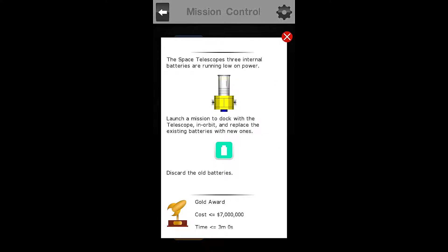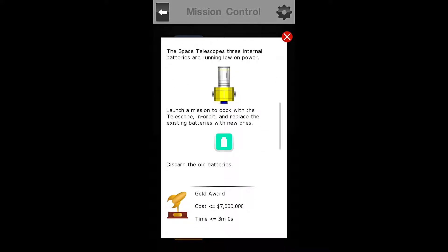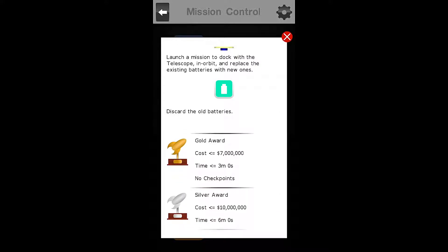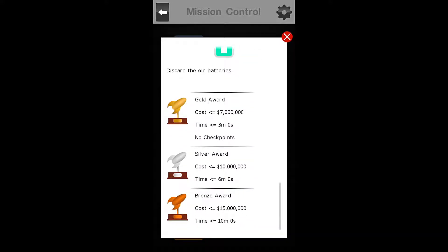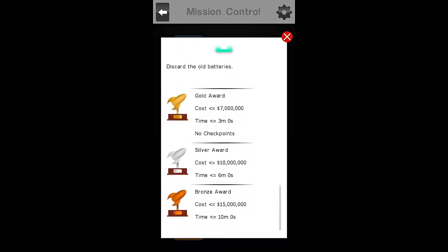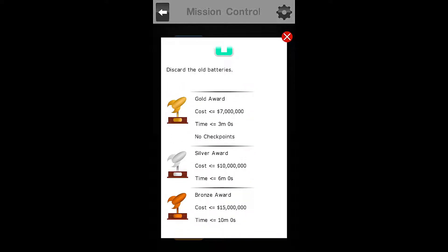The Space Telescope's three internal batteries are running low on power. Launch a mission to dock with this telescope in orbit and replace the existing batteries with new ones. Discard the old batteries. So we have a time of 3 minutes on this one — this is going to be close on time.